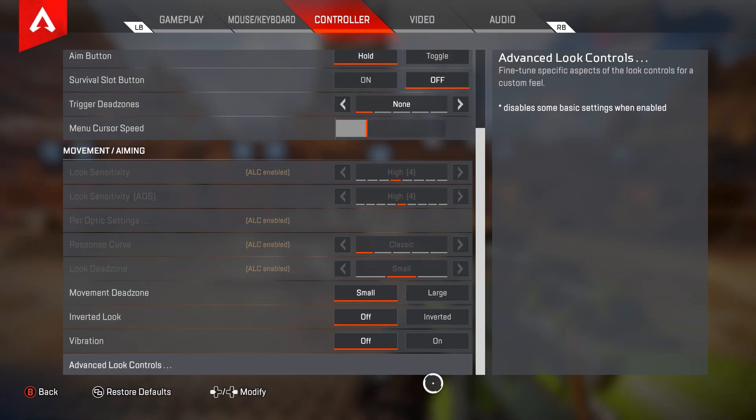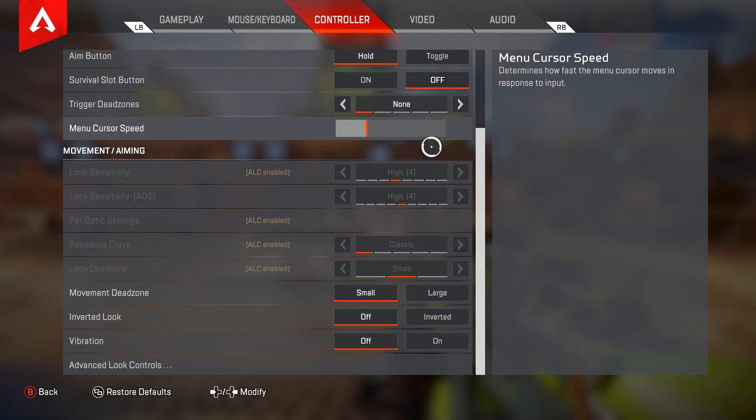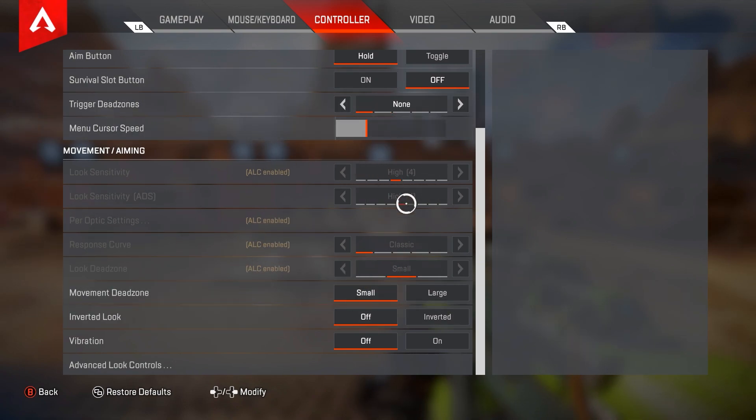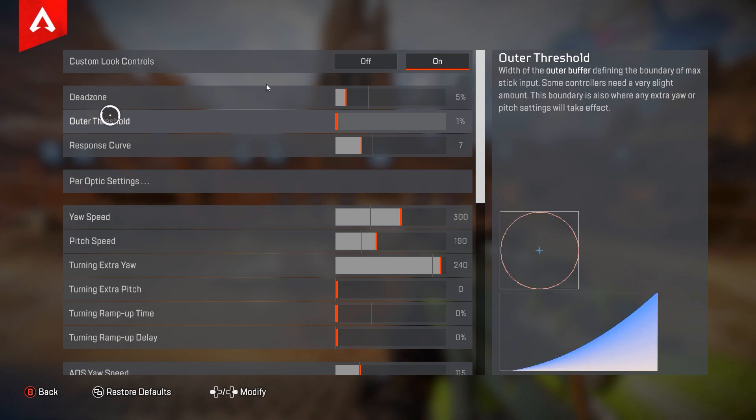For the sensitivity area, I've been playing a lot of 4/0/4 classic and I do use a small dead zone with that. If you're first starting out with the game I actually recommend running a 4/0/4 or 4/3 sense — it's pretty slow but it's a good sense all around, and most pros in the game run 4/0/4 or 4/3 anyway. For inverted look I have this turned off. Movement dead zones are on small. Vibration off — 100% you want vibration turned off.